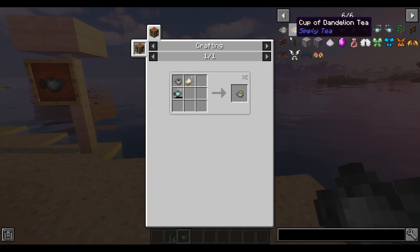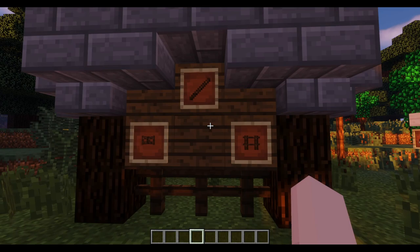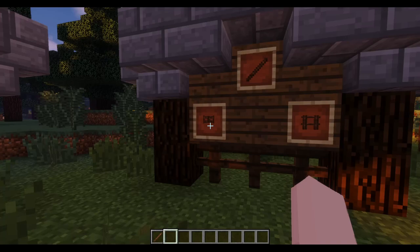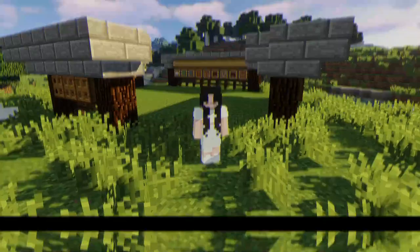You can also make some dandelion tea, which requires you to make a dandelion tea bag using an empty tea bag with two pieces of dandelion. Each type of tea has a different crafting recipe, and you can also make hot chocolate, which needs some cocoa beans. The last thing from this mod are items you can craft using those tea sticks — tea fence gates and tea fences, which look super cute and can be used while you're building.